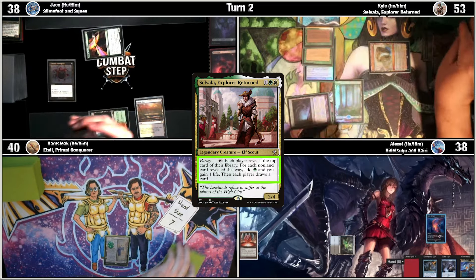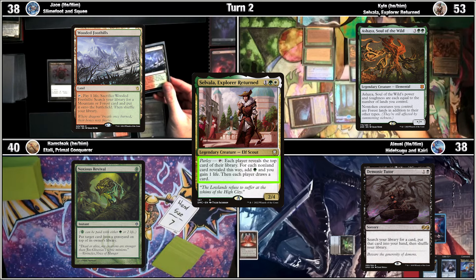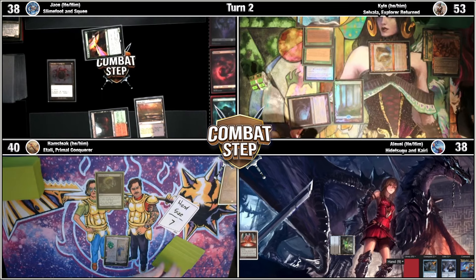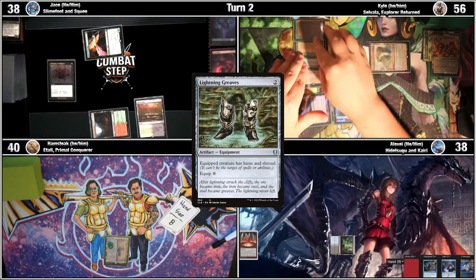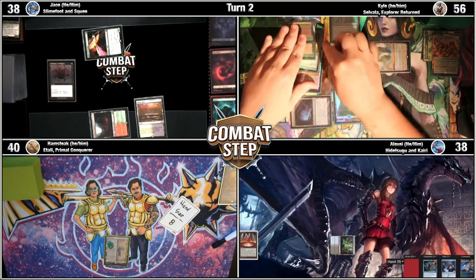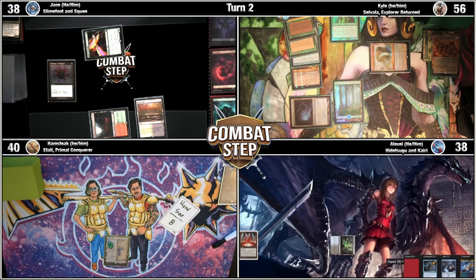Untap, Parlay. I'm going to pay two. Cast Lightning Greaves. Put the boots with the fur on Selvala — the whole club's looking at her. Go to one in pool. Cast a Boreal Druid. Against my better judgment, I think we sit back for the rest.